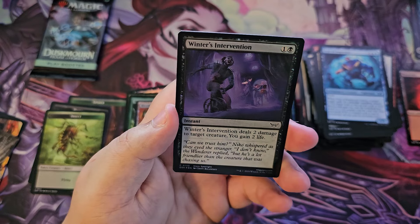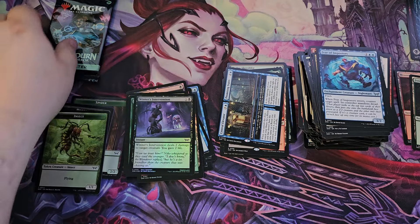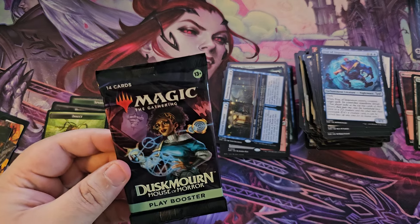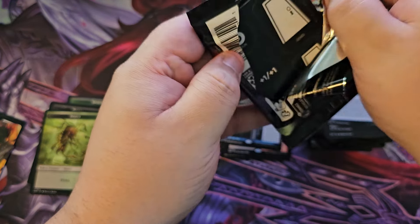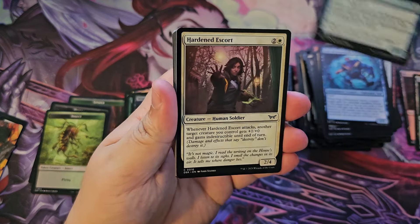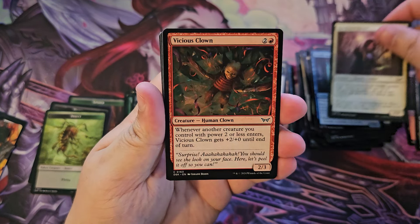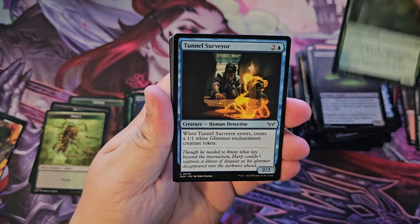A Forest, a foil Winter's Intervention, and that art card. We're down to our last pack of the bundle — hopefully we can get something, anything really. Haven't gotten much. Hardened Escort, Vicious Clown, Leech Branch Snapper, Surveyor Chandelier.